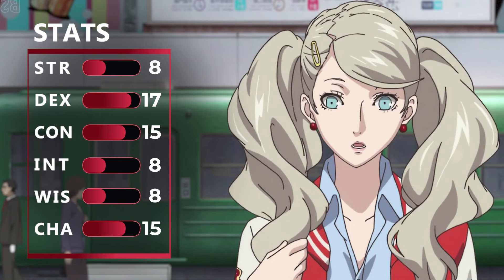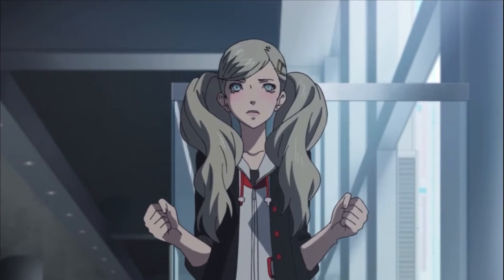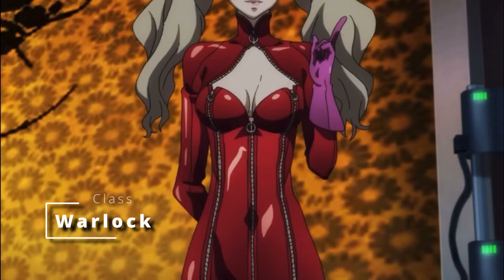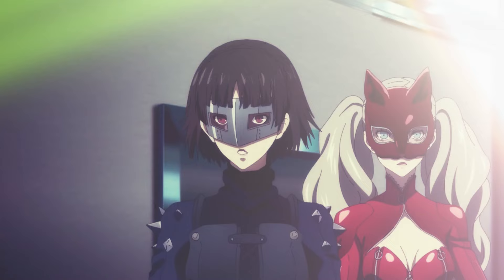When it comes to a starting class, we have plenty of Charisma to go around, and unlocking your Persona in the first place is kind of like making a pact with an otherworldly being. So we're going to take the class Warlock. This gives us proficiency in light armor so we can wear that leather jumpsuit. We get access to simple weapons, which means we don't have access to that whip yet, but we'll figure that out shortly.